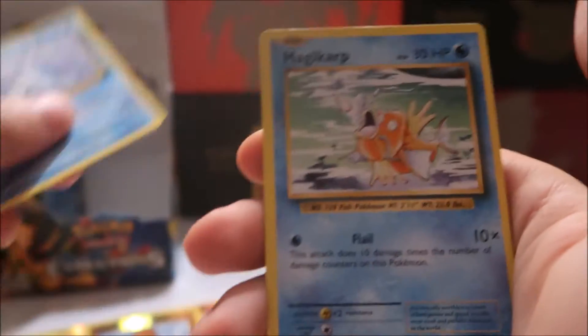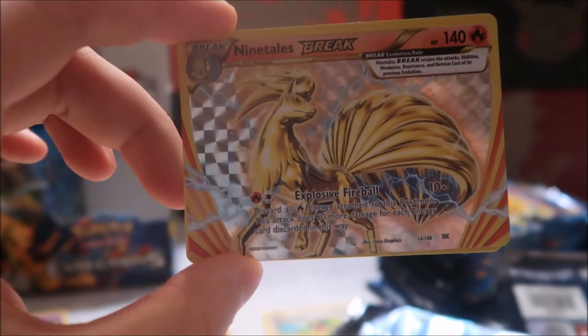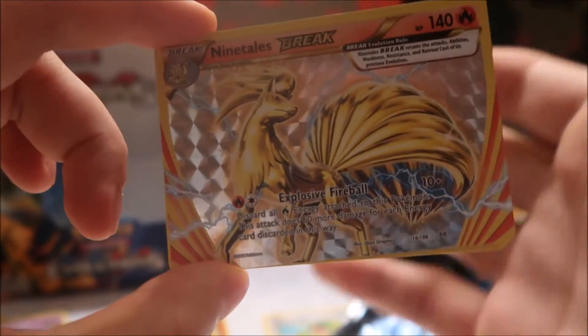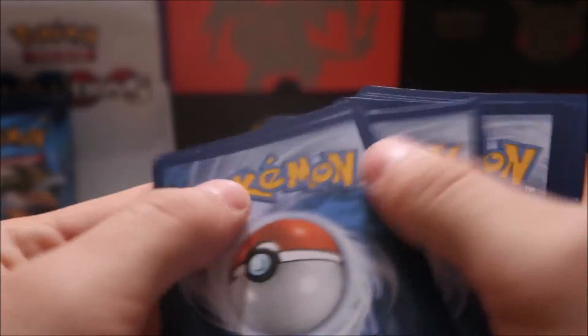We have Machoke, Seel, Magikarp, Lightning Energy, Caterpie, Gastly — oh my goodness, our first Break card, guys! It's a Nine Tails Break — very nice, hopefully that's in focus for you guys. And the rare of the pack is an Arcanine. I'm going to set that Nine Tails Break to the back. Not bad so far — our first Break card! I think there are about three in the set.